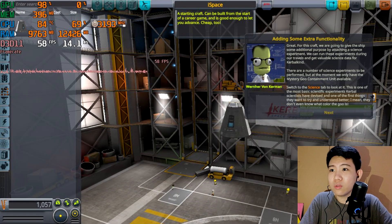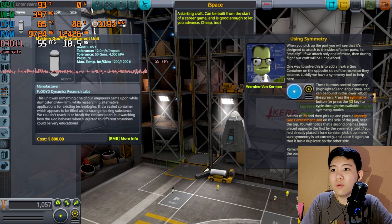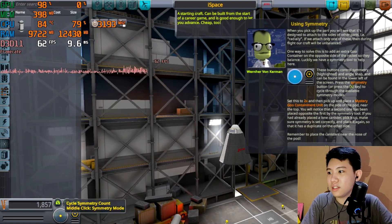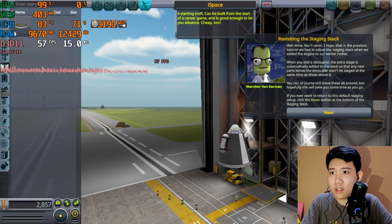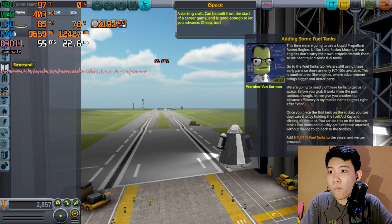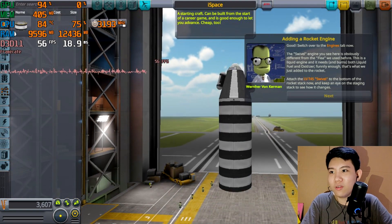Now we're going to the science tab. I'm adding some components — changing a few things, placing two of these parts, and moving on to coupling. The coupling is blocking the field so I'll put it on the bottom. Now moving to the staging — it's already done so we don't need to touch it. Let's add some fuel tanks. Going to the fuel tab — found the fuel tank. Adding five of them. Looking good — this is our rocket.